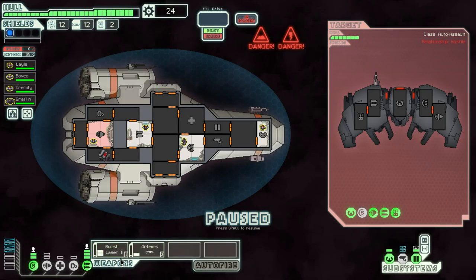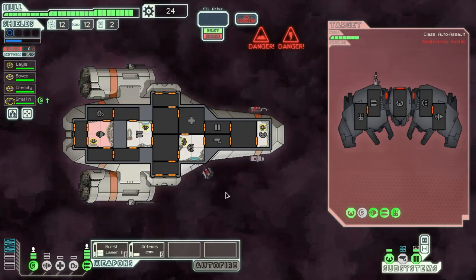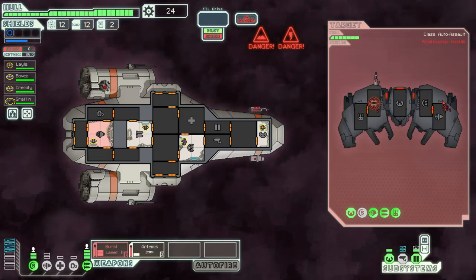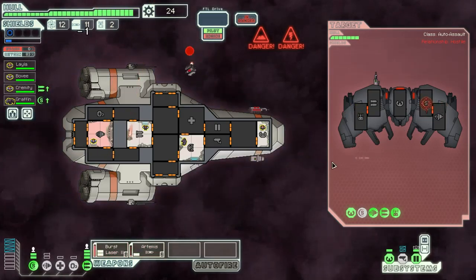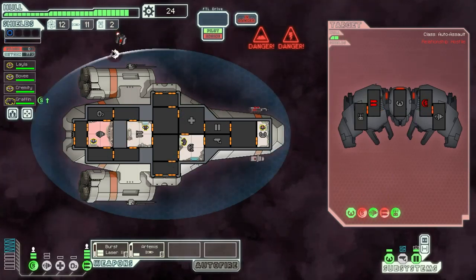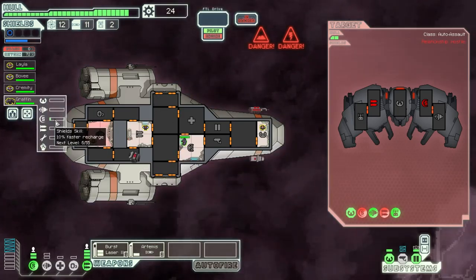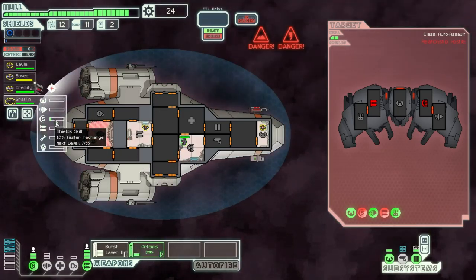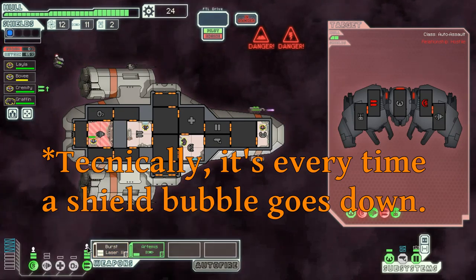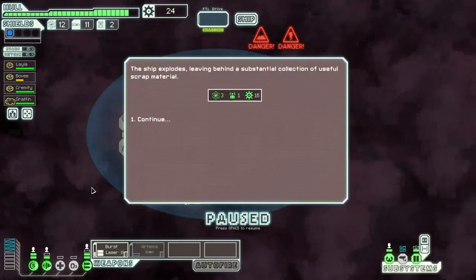Jumping to a sector in a nebula — oh, a plasma storm again. They've got the same setup that we had so much trouble with last time. Let's go with the weapons. Our dodge chance is minimal, so let's use our weapons to try and drop this thing as quickly as possible. If we can take its weapons down, then this thing can't hurt us. It'll also give Graphen a bunch of experience with the shields since he gets experience every time the shields come back up.